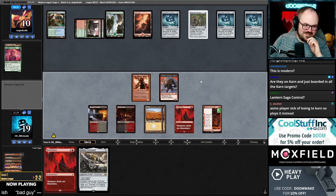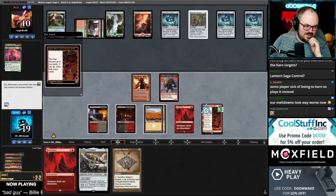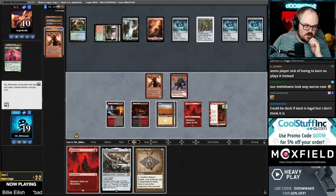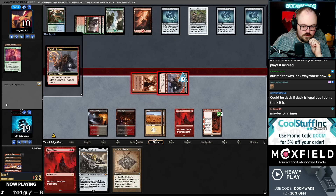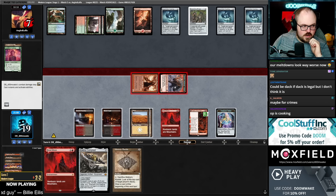Can you stop with the Codings? We have creature, instant, land for delirium types. Weirdly I don't want to get delirium because that's less damage with Channeler — if I delirium then I can't attack through the Bridge. Oh wait, I could though — I could delirium and then pre-combat Flage. I could have done that.